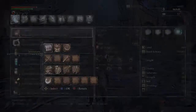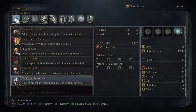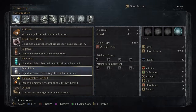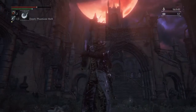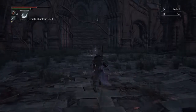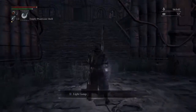Yellow Backbone — three of those. What are these though? Shouldn't they be under consumables? Oh, chalice dungeon stuff. Yeah, that just about sums it up for this boss fight. I will meet you guys back in the Hunter's Dream — see you soon.